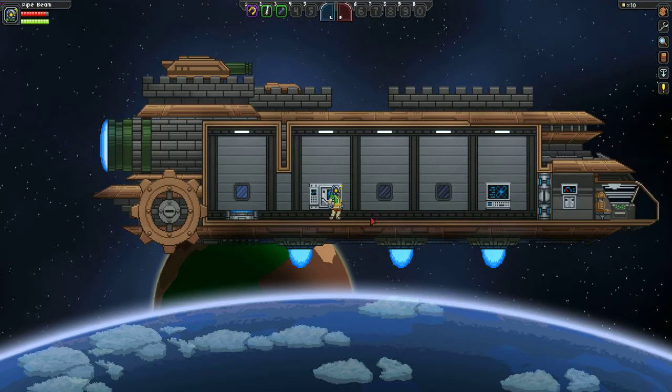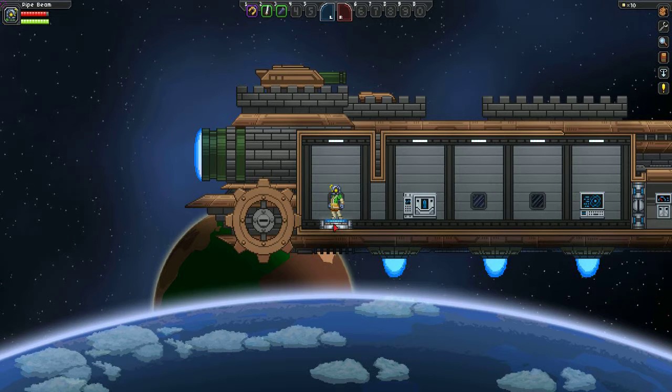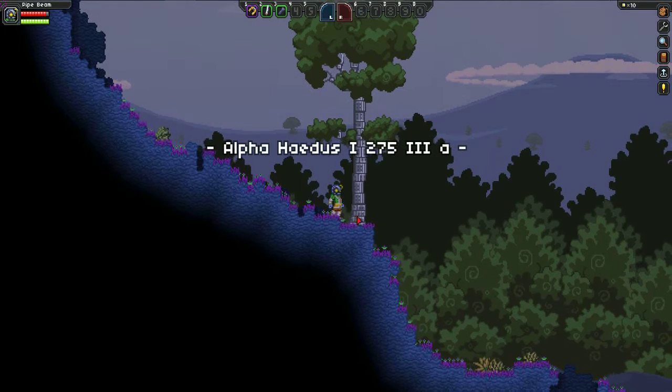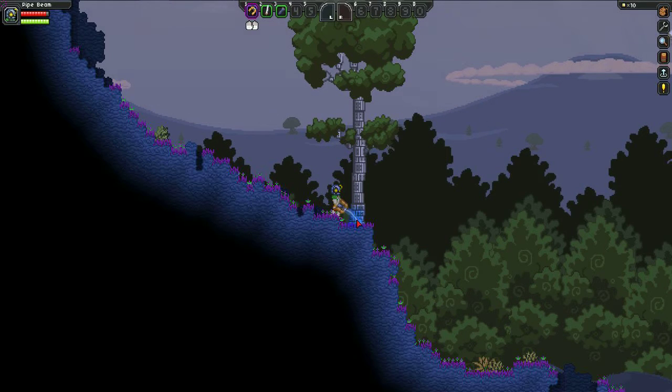They want us to build a crafting bench, or crafting table - it's not Minecraft. Press E to interact. Warp to planet - let's have a look what we get. Snazzy trees! Now this tool is basically just a tool which does everything, so we're just destroying this tree to try and harvest it.